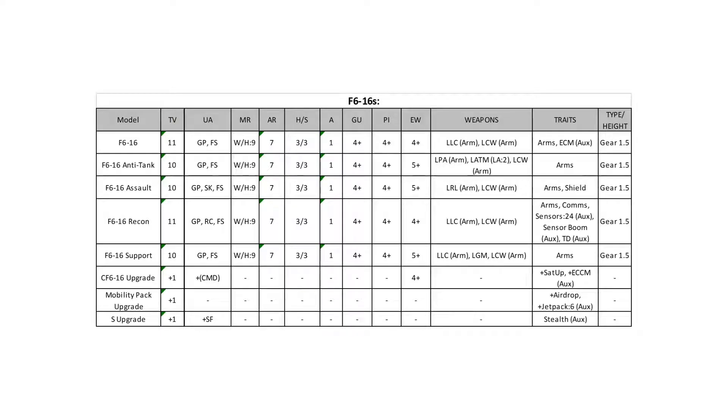The light laser cannon is a highly accurate weapon. It doesn't hit particularly hard — it's strength six if I recall right — but it's Advanced and Precise, so it effectively acts like strength eight at times. It's a reasonably good gun, but has some range issues, and the biggest issue is it's the only ranged weapon it has — no flexibility whatsoever. The next variant I would consider the standard version: the anti-tank. It has an EW of five-up, a light particle accelerator, and some light anti-tank missiles with limited ammo two.